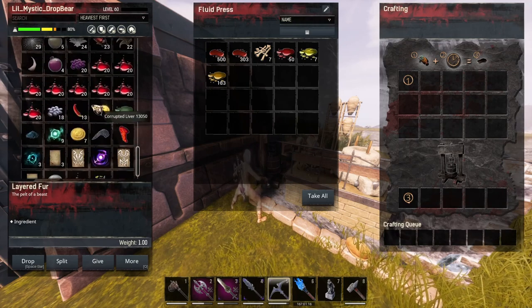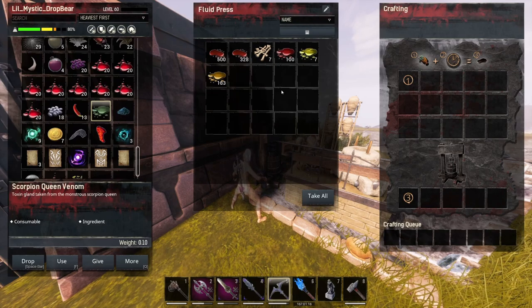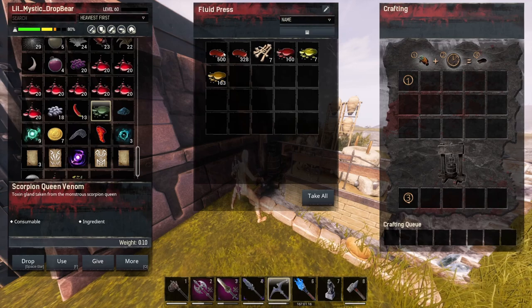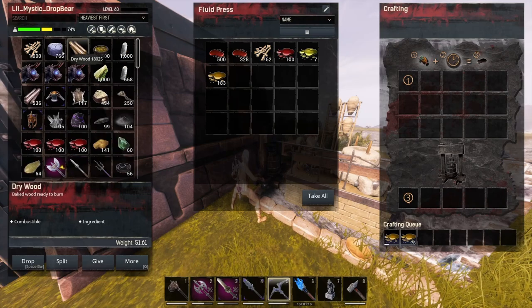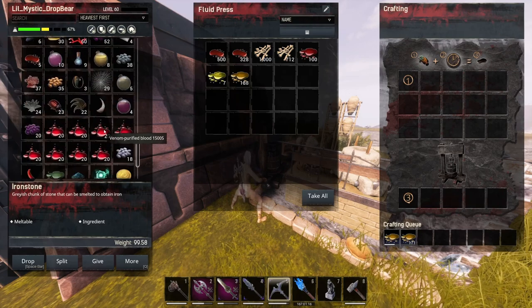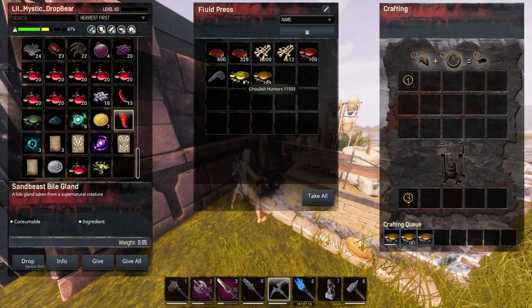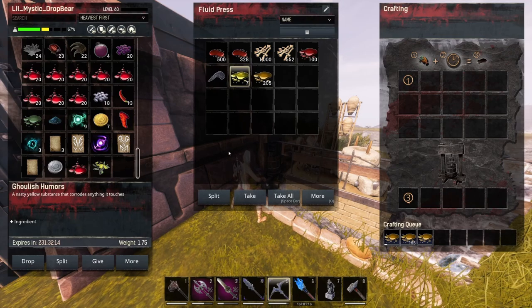We'll put the Goulashima in there for now. The corrupted liver turns regular blood into demon blood at a fairly decent rate. So if you are struggling to get demon blood on Siptah — and I think some of the events on Exiled Lands now have that as well. With the Goulashima, you're able to put bones and horns and things like that in there and it will slowly convert it to Ikka. The loot from the dungeon also turns to 10 Ikka per one. If you want it to go quicker, split this out between multiple fluid presses.